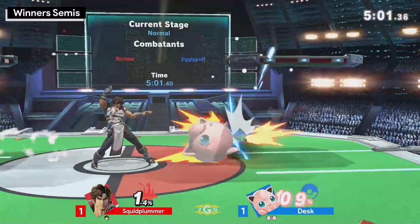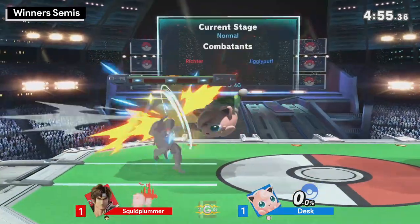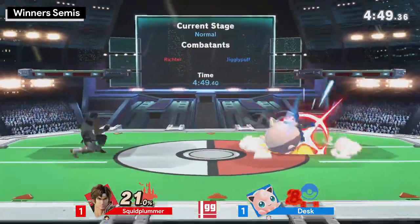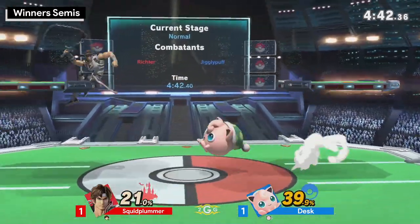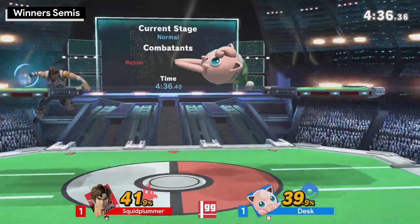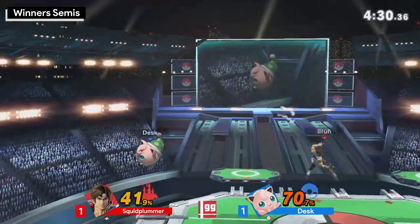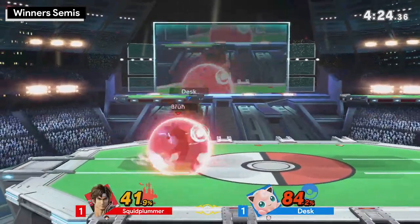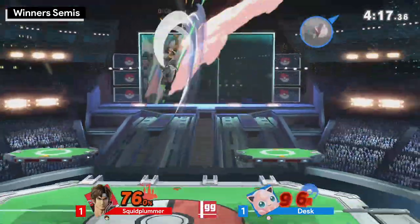Still in a decent spot to get this kill — forward smash? Nice coverage. Early up-B again — he gets covered but he's on the stage, that's best case scenario for Squid. He missed his Nair grab. Luckily for Squid he missed that, because getting grabbed offstage at this percent could be bad. Trying to cover the landing — early up-B, thought he'd get the Pound on shield. Down air — he's gotta follow the DI. This time he's starting to consistently DI behind Desk. Another OPI shield — this is good percent for Squid.